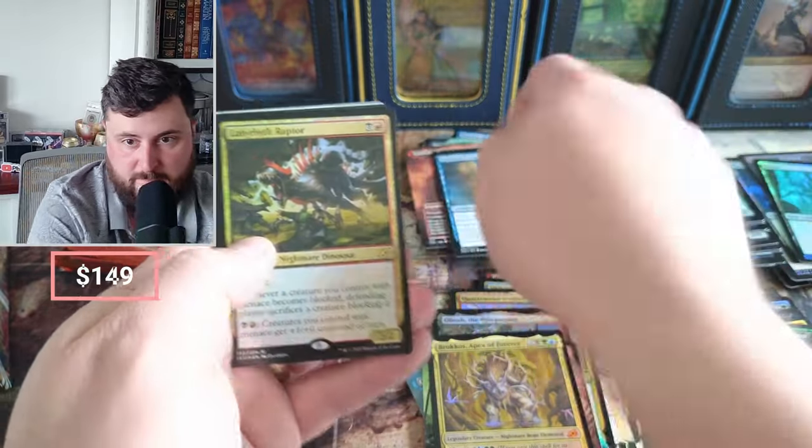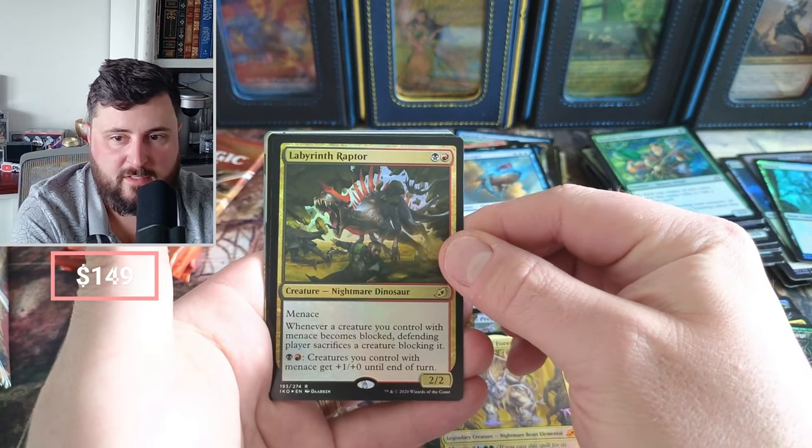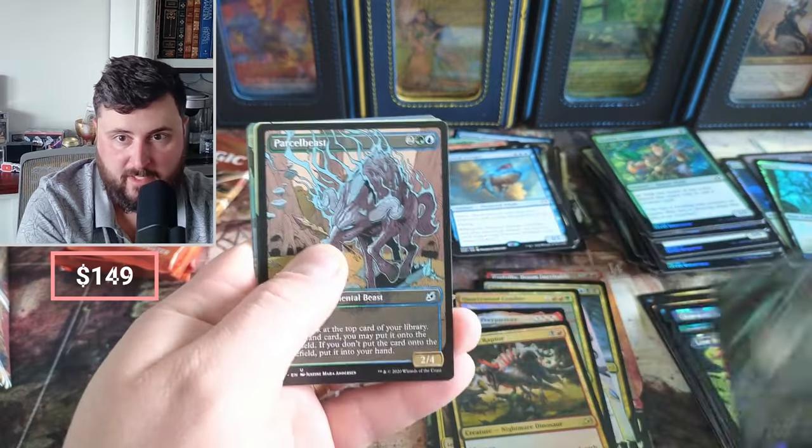Labyrinth Raptor — when a creature you control with Menace becomes blocked, the defending player sacrifices a creature blocking it. Too bad. Dreamtail Heron.